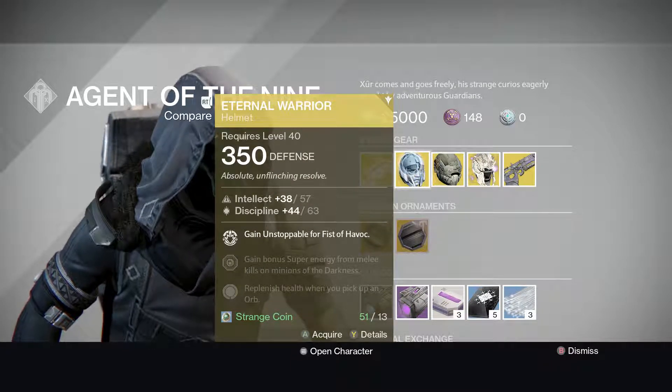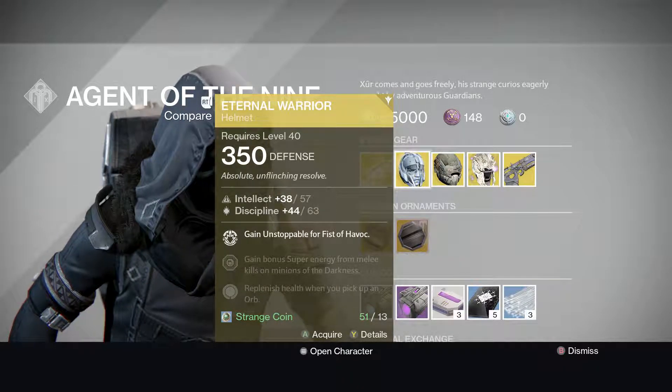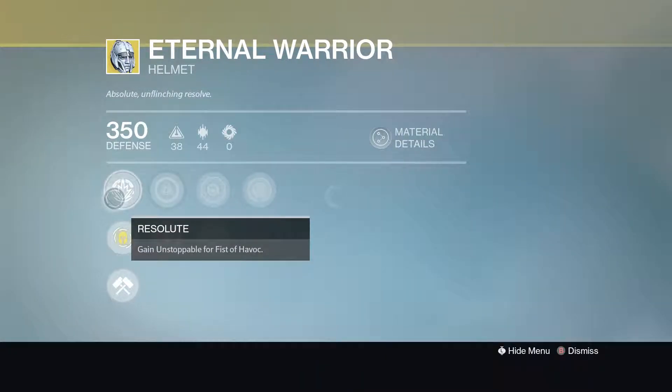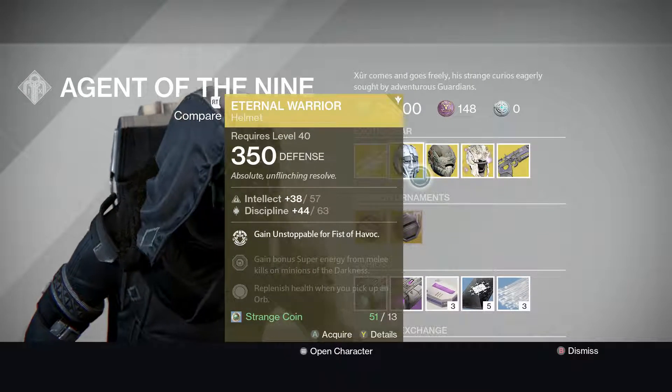For the Titan, he is selling the Eternal Warrior. It starts off at Intellect 38, max 57, Discipline 44, max 63. The special is called Resolute, and Unstoppable for Fist of Havoc. That's for the Titan.